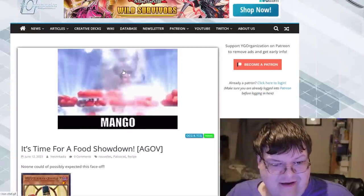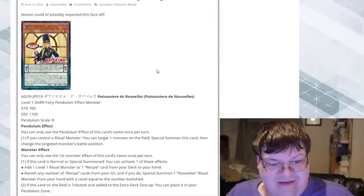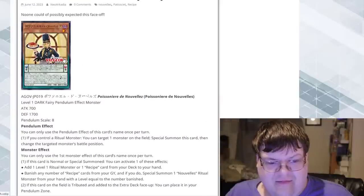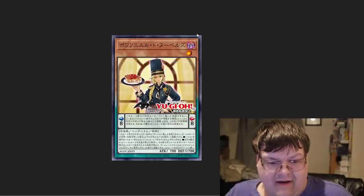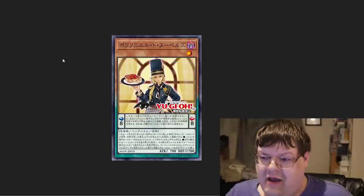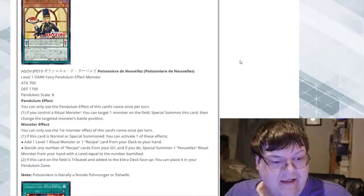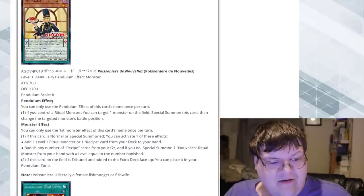We'll get the bad card out of the way, and now on to the good cards. These are amazing. So this is the Pocinia di Novelace — yeah, somebody's gonna be like 'Robbie, you mispronounced it,' and yeah, I know. We have a Food Wars continuation, which has definitely inspired me to do another Food Wars bundle. It's a Level 1 Dark Fairy Pendulum Monster.